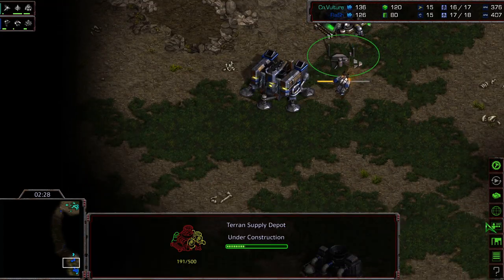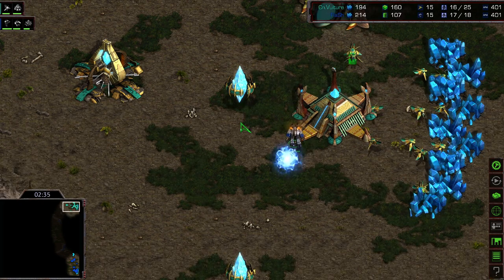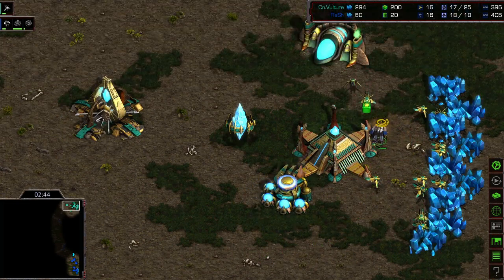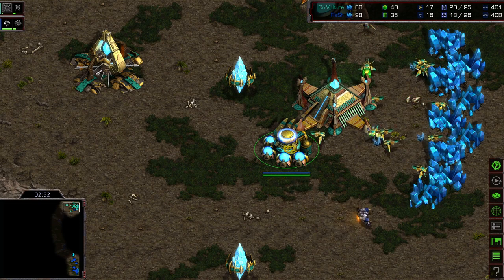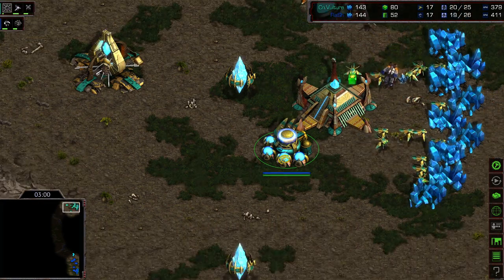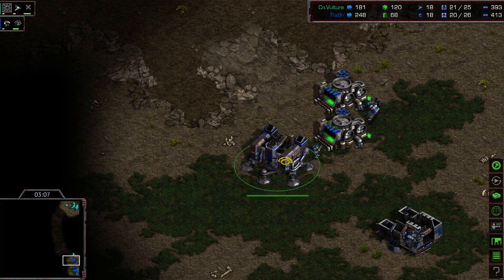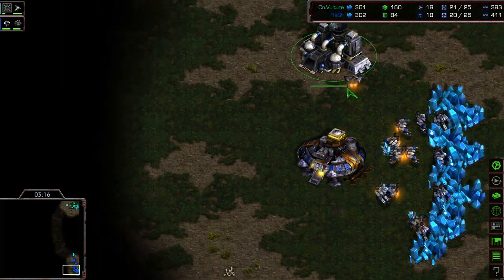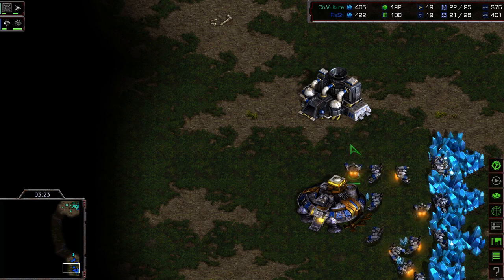The Barracks is up, there's his second supply depot, and pretty soon he should continue with a Factory — or he might go into mass bio, which could be a possibility but is very very rare. The SCV is dealing some damage and is very important here for scouting purposes. It's going to try to be a little annoying, perhaps pull a probe from mining. Flash sees this Dragoon range upgrade now, so he very likely knows that Dragoons are coming his way — Dragoons with range upgrade early on are really strong against Terran.